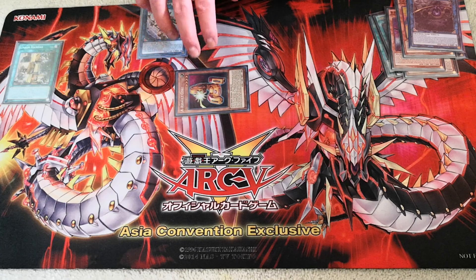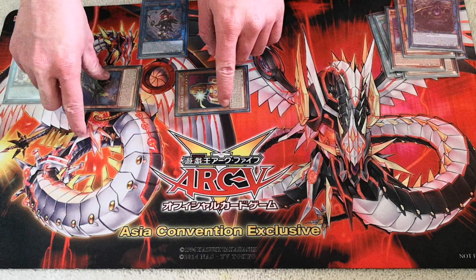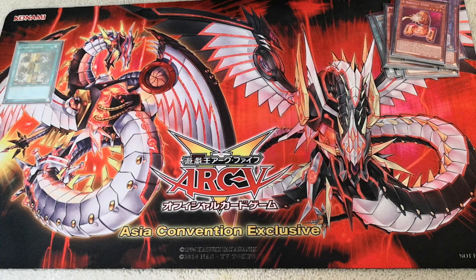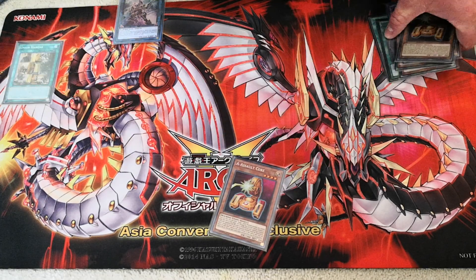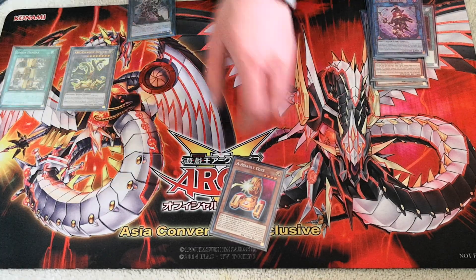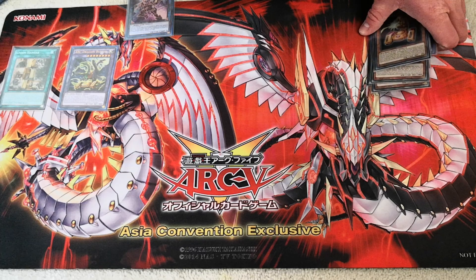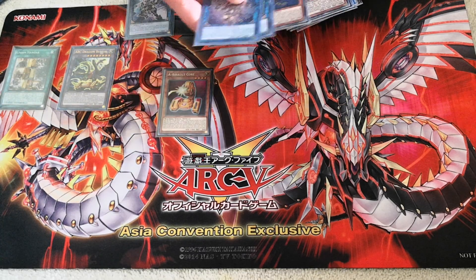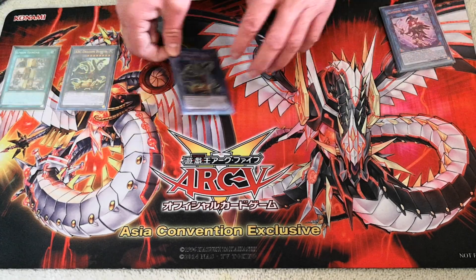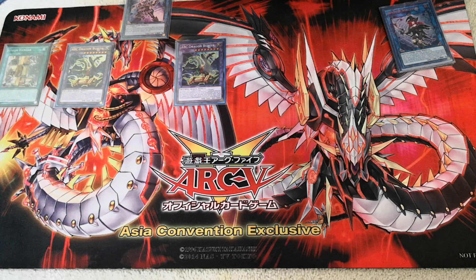Summon Sorceress is now pointing to a light machine-type monster, so you activate Summon Sorceress's effect to summon a second light machine-type monster from your deck — Buster Drake. Now you link these three away to summon Decode Talker. Since Buster Drake hit the graveyard, it adds a second Assault Core from your deck to your hand. At this point your graveyard should contain A, B, and C. You banish those to summon your first ABC Dragon Buster. If your opponent has any cards on their field, you activate Dragon Buster's effect, discarding Assault Core to banish their card. Now you go A, B, C again and summon your second ABC Dragon Buster. Assuming you're the player going second and your opponent has an open board at this point — this is over 9,000 points of damage.